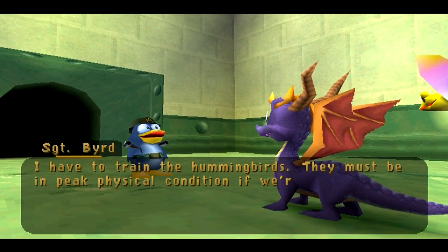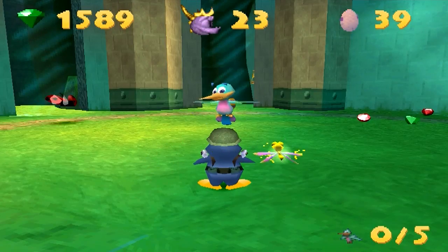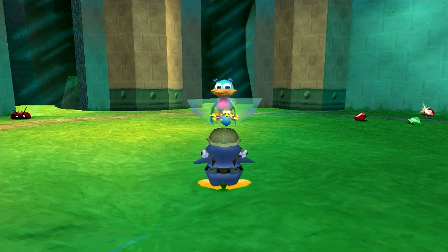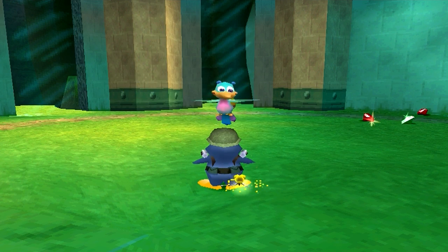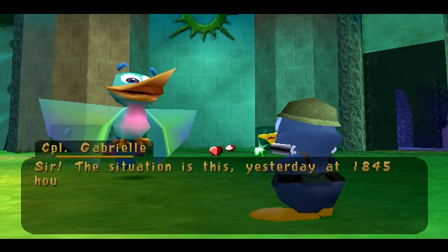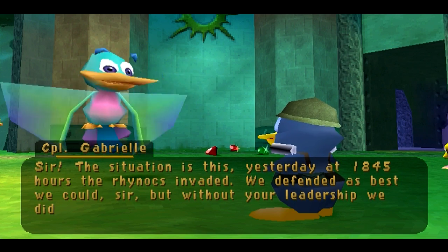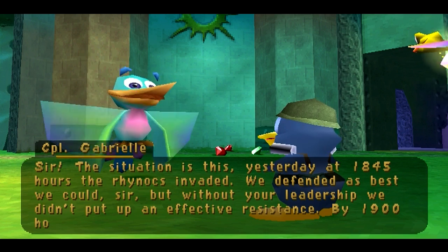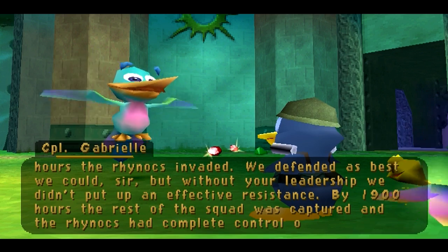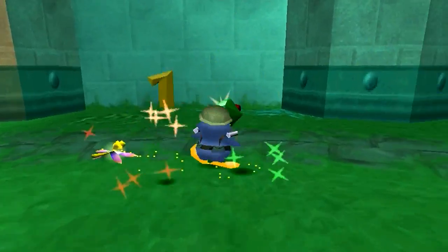They must be in peak physical condition if we're going to take on the sorceress. So this will give us something interesting - I can fly around. Let's talk about the in-game cutscene: 'Sir, the situation is this. Yesterday at 1845 hours the Rhinox invaded. We defended as best we could sir, but without your leadership we didn't put up an effective resistance. By 1900 hours the rest of the squad was captured and the Rhinox had complete control of the base.' Okay, and then they just fly away.